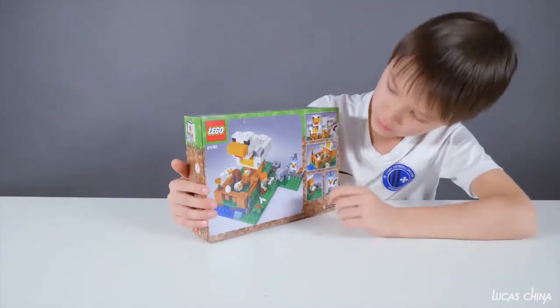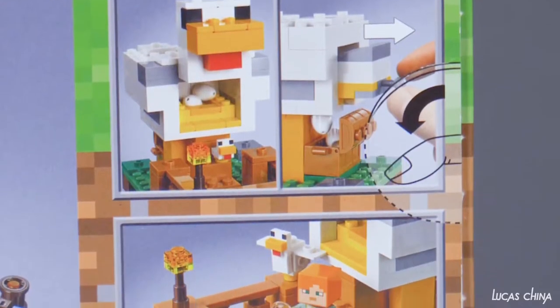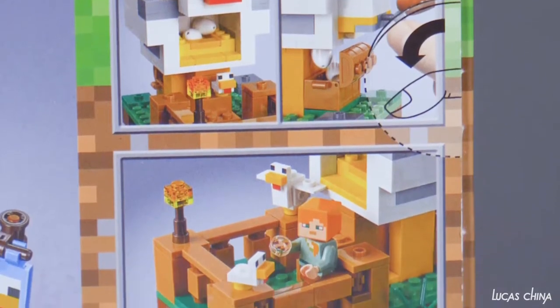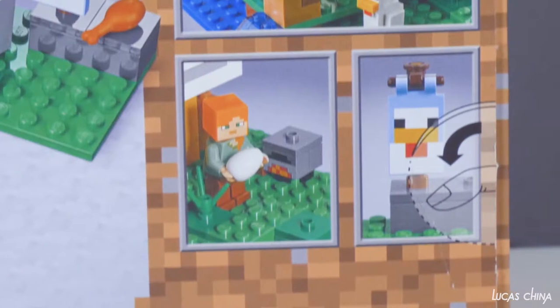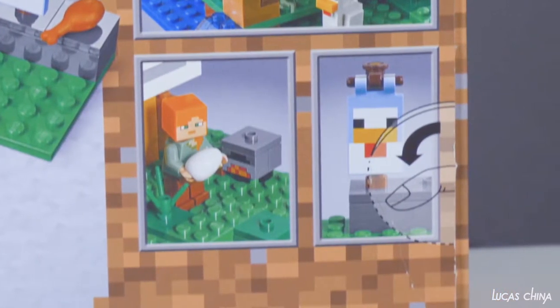Now check the back. Here we can see when we press this thing, the eggs will fall. And here's Alex with the chickens. Here's our picture — we have a chicken house here.